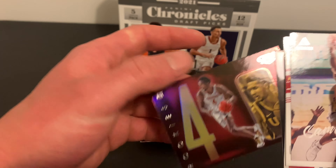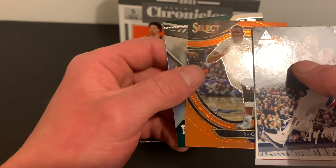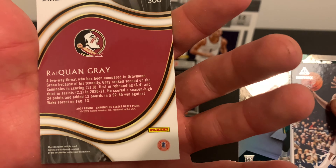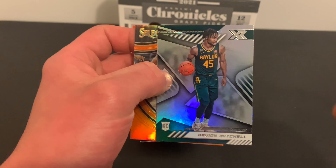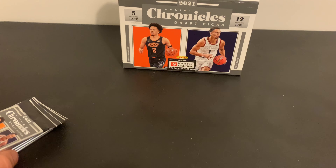Brandon Boston, Scotty Barnes — it's a nice Select — Raquan Gray. And then an XR Davion Mitchell. It's another bronze. Alright, well I pulled the mem card — let's see if you can pull a random.